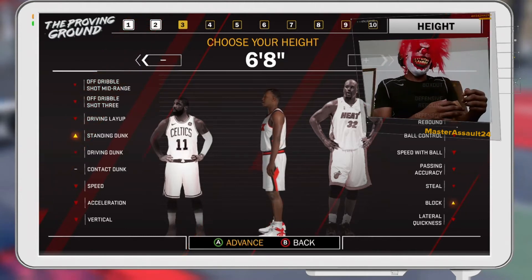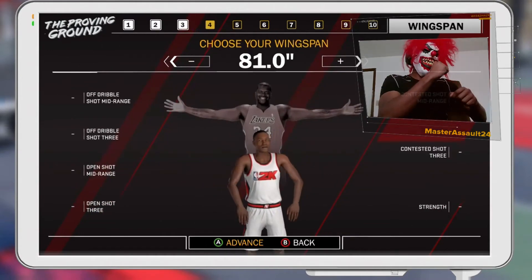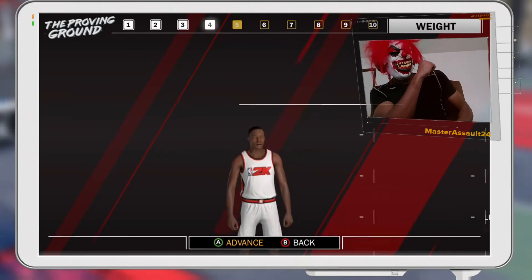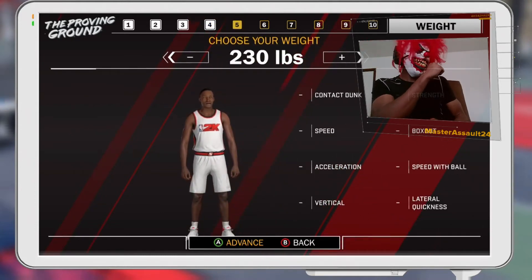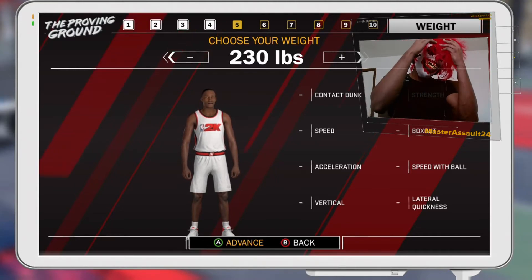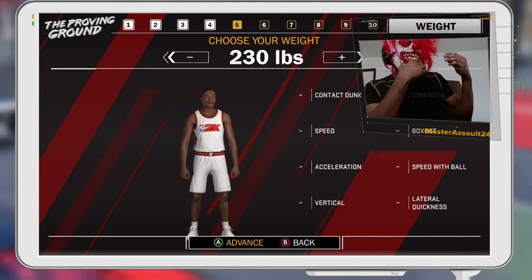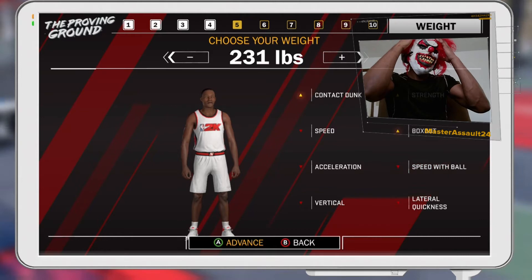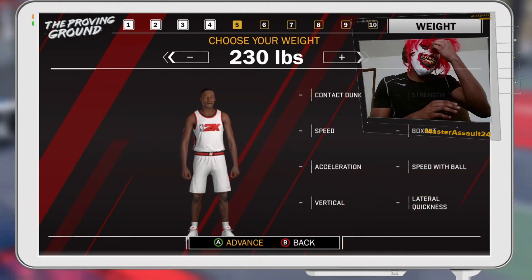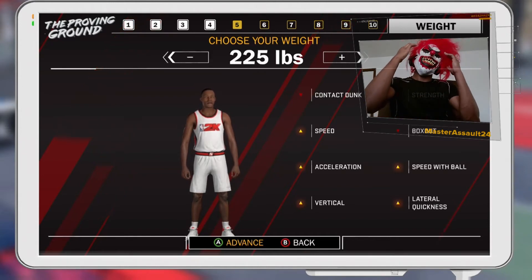At the height, you want to make it six nine or six eight, it doesn't really matter, but I recommend six nine. Go ahead and max out that wingspan — always max out that wingspan. The weight is tricky: you can make them 230 or 225, stay in that range. You can make them 220 but I recommend you stay near 225 to 230. My player is 230.